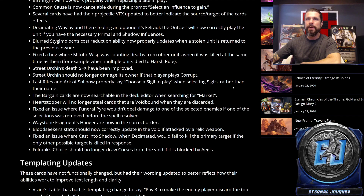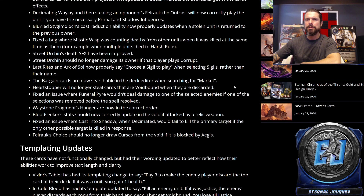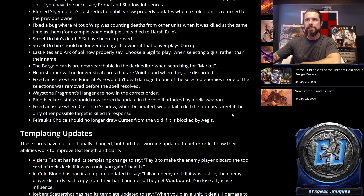Fixed an issue where Funeral Pyre wouldn't deal damage to one of the selected enemies if one of the selections was removed before the spell resolved. Waystone Fragment's Hangar is now in the correct order. Bloodseeker's stats should now correctly update in the void if attacked by a relic weapon. Fixed an issue where Cast into Shadow when Decimated would fail to kill the primary target if the only other possible target is killed in response. Felrock's Choice should no longer draw curses from the void if it is blocked by Aegis.